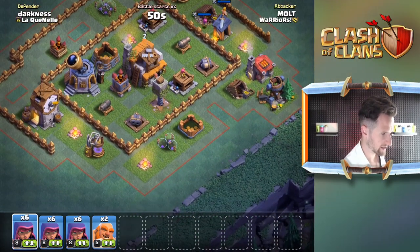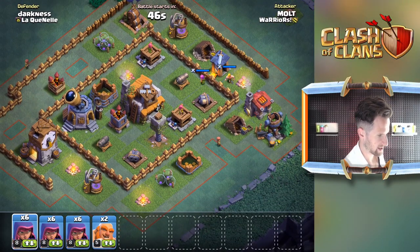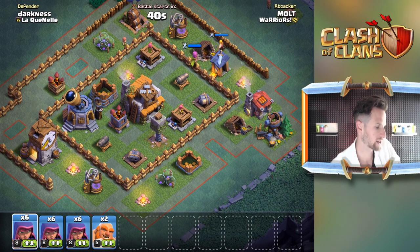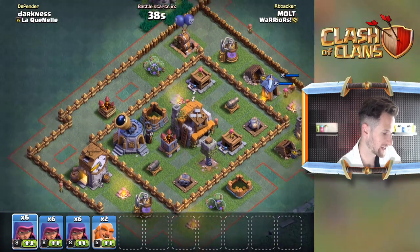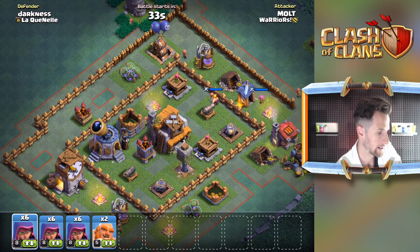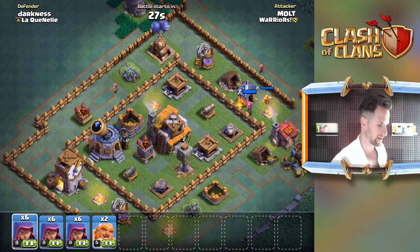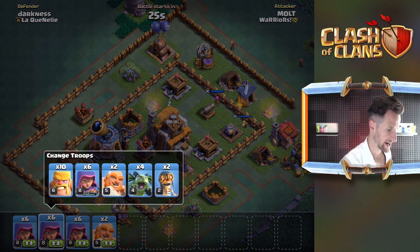Do we want to go all archers again on this, or what? That's the real question. Honestly, I feel like I might be able to do some work at the top of the base with some Beta Minions, because we can take this out really easily with some archers, and that too. And then if I send in some Giants in there, then I think Beta Minions will be it. Let's do that - I'm okay. So I'm gonna throw in one set of Beta Minions and we're gonna go just two on that one to try out real quick.